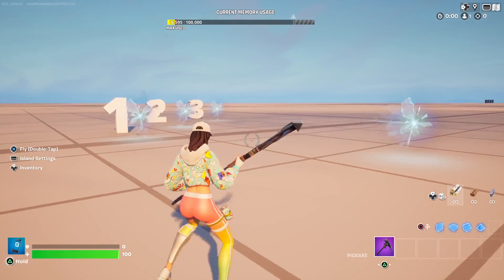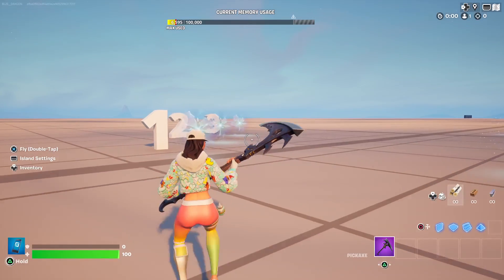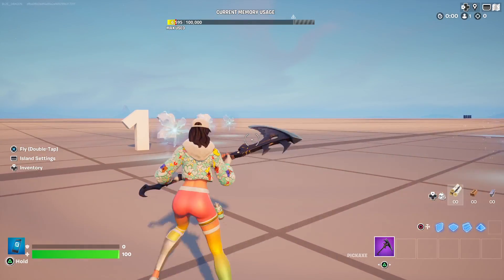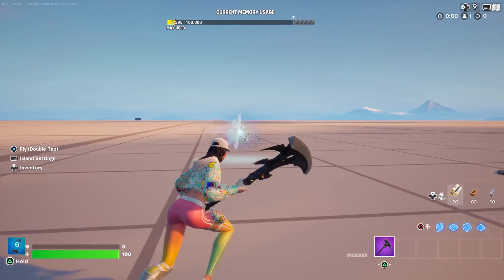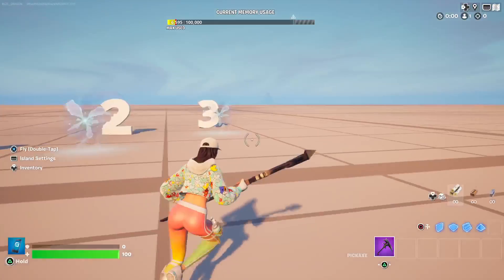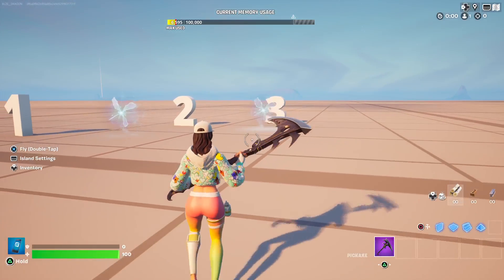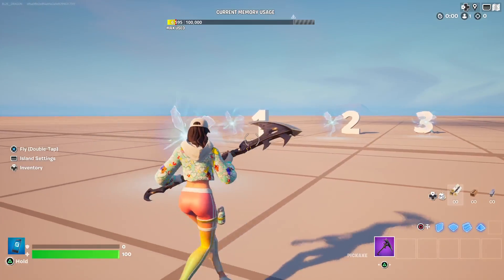Hey guys, this is your girl Dragon. It's time for another live help session for the Creative Block. This one's for Fallen, and he needs a mechanic where a player would go through one teleporter and end up in different zones. We're going to be doing it without teams, and there's definitely a way you can do it without teams.